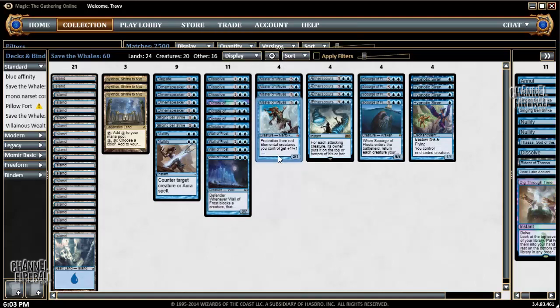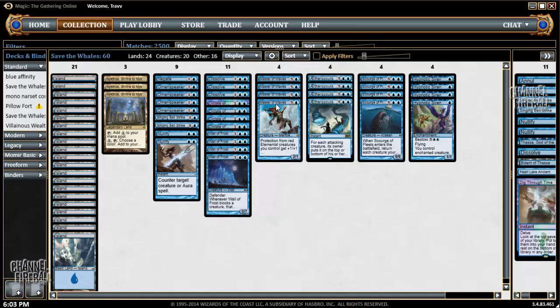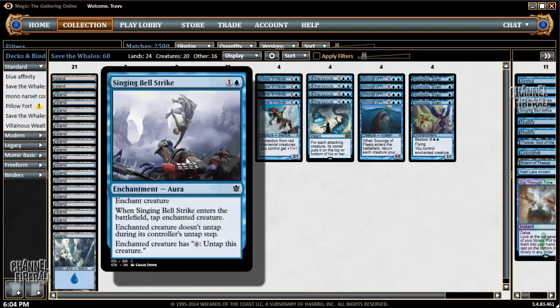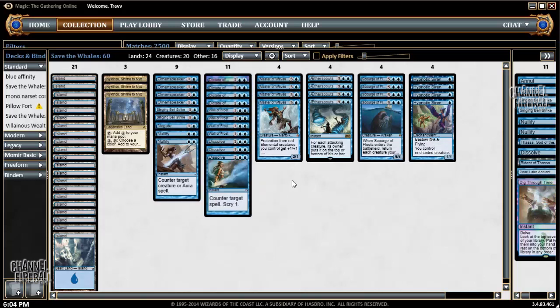Master of the Waves is our mid-game finisher. We have Master, Scourge, and Hypnotic Siren as win conditions. It's good in the meta game — there are a lot of red decks that it's solid against. Rocking Omen Speakers as early game speed bumps, more devotion for Nykthos and Master of Waves. Couple of Slung Bell Strikes as cheap removal spells with devotion, although not the best with Scourge of the Fleets. And then removal or counter spells in the main: Nullify, Negate, Dissolve. In long games these are going to be important for countering removal on our creatures.